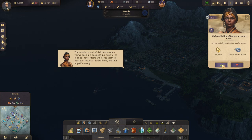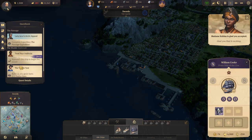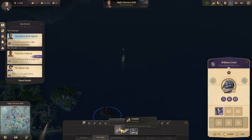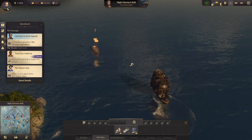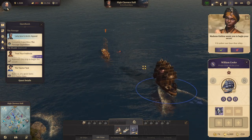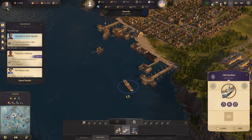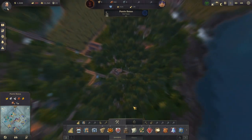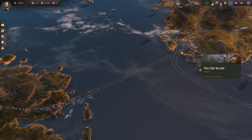You develop a kind of sixth sense when you've been in a business like mine for as long as I have. After a while you learn to trust your instincts — sail with me, let's hope I'm wrong. So approach her ship to escort. This ship is one of the stronger ships you can pretty much get. We keep forgetting — we obviously sent over all of the guns now on one of these ships. Is it not here yet? It's taking ages, but at least it's on its way.